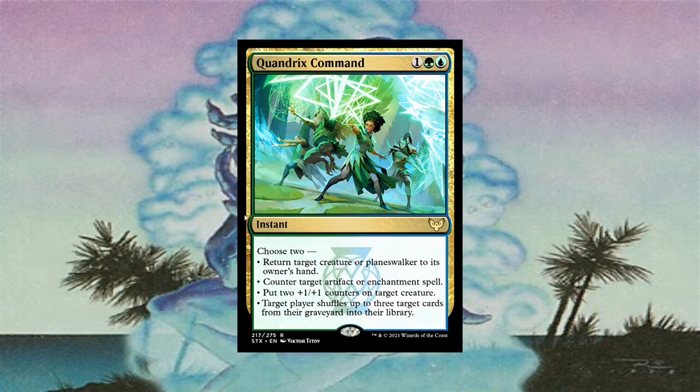Putting two +1/+1 counters on a creature is not the greatest, though it could matter in a combat situation. And then we have Memory's Journey on this card, which is a playable card — especially if you're going against graveyard strategies and you don't want to play Grafdigger's Cage and impact your own graveyard. Maybe you're playing a four-color deck, a green Grixis deck, running some Underworld Breach strategies but also Dockside — so you want to both shuffle cards from a player's graveyard into their library and also double your Dockside. This card has a lot of functionality.